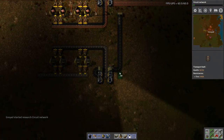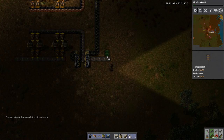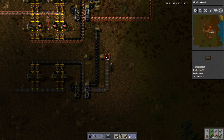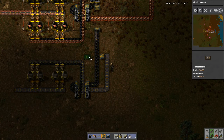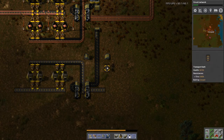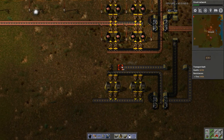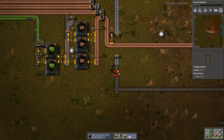Remember, always build backwards. So I need this to be my steel line. Oh right, these are backwards. There we go. So let's run this all the way over to here. And I'm at the iron line, not steel line.